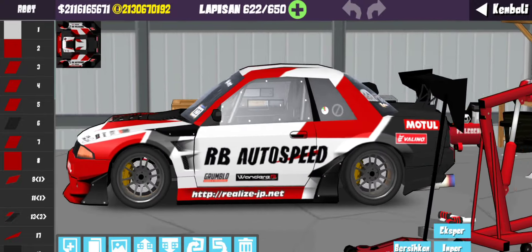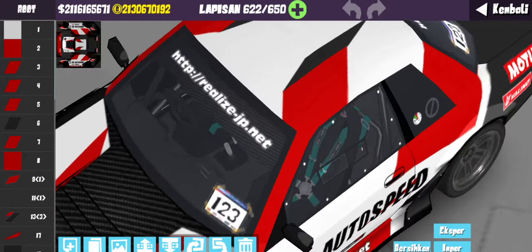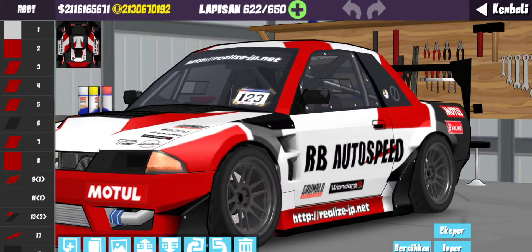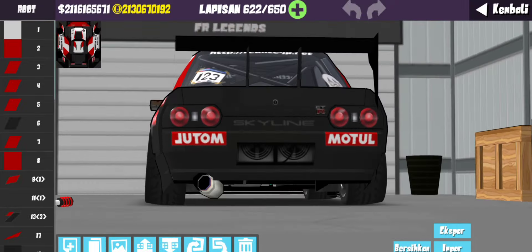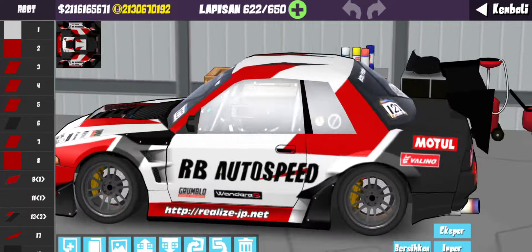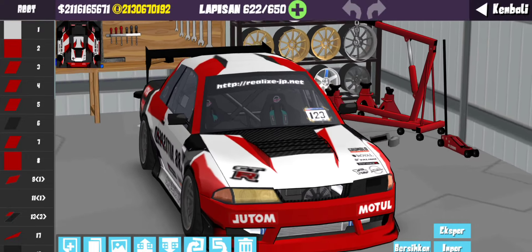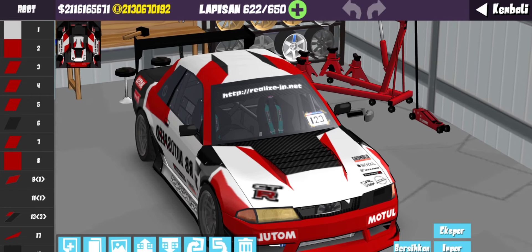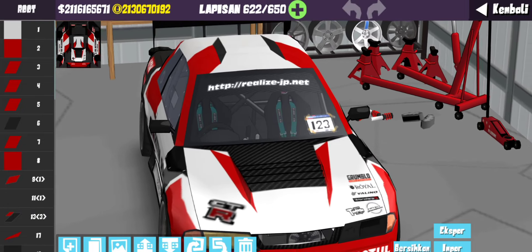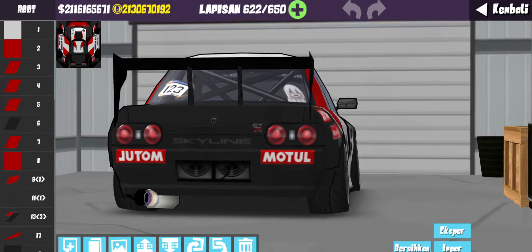Pola-polanya disini ada perpaduan warna merah, warna hitam tapi gak hitam-hitam banget, ada warna putih, dan ada sentuhan-sentuhan karbon. Di kap ini ada karbon, disini ada karbon juga — ini sebenernya grill guys. Ini emang body kit aero kita, mantep banget, bikin time attack abisnya. Di belakang gue tambahin radiator. Terus nanti bagian disini ada Skyline GTR, ada RB Autospeed, ada sponsor-sponsor pemain.